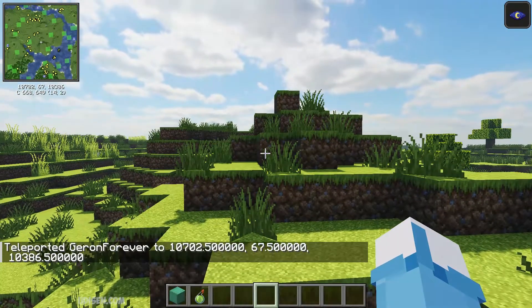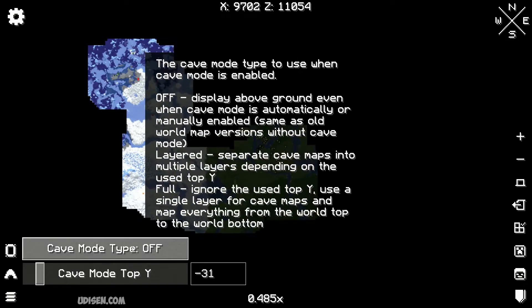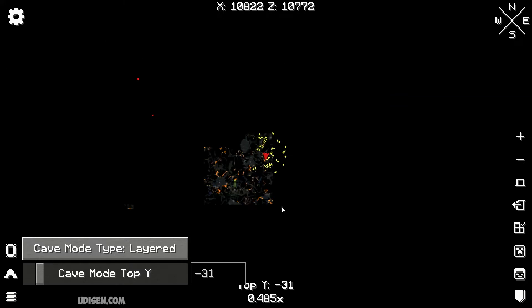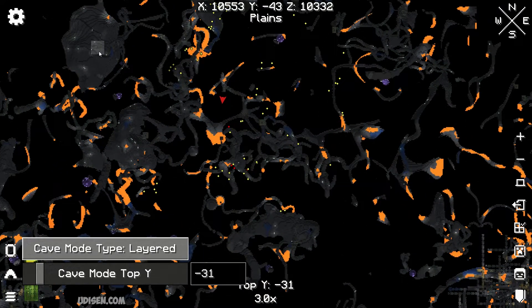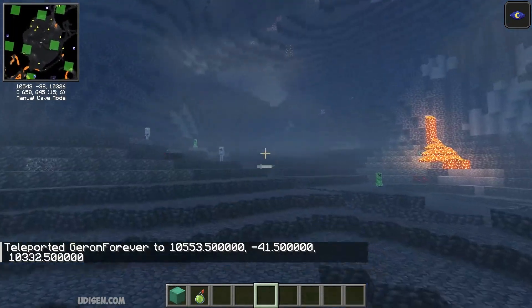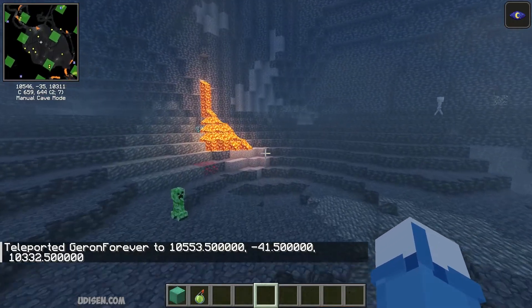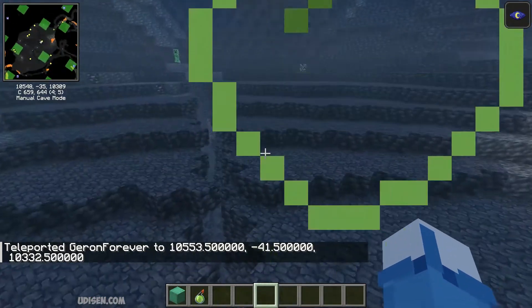If you want to teleport inside the cave system, choose cave system and use your layer. For example, I want layer minus eight — activate on that layer, double check. And now I want to teleport here. As you can see, I teleport inside the cave on layer minus 13, as I wanted.